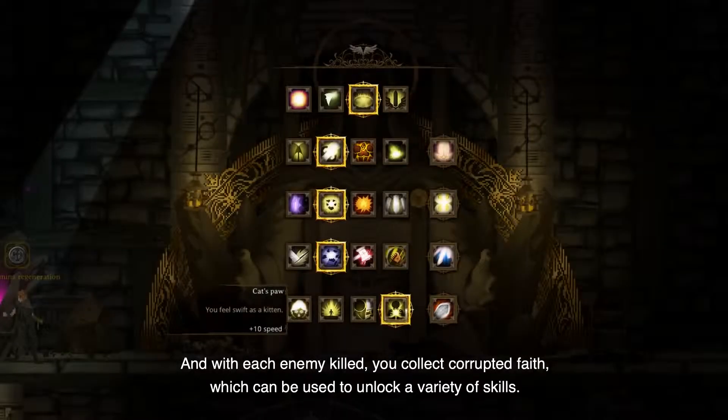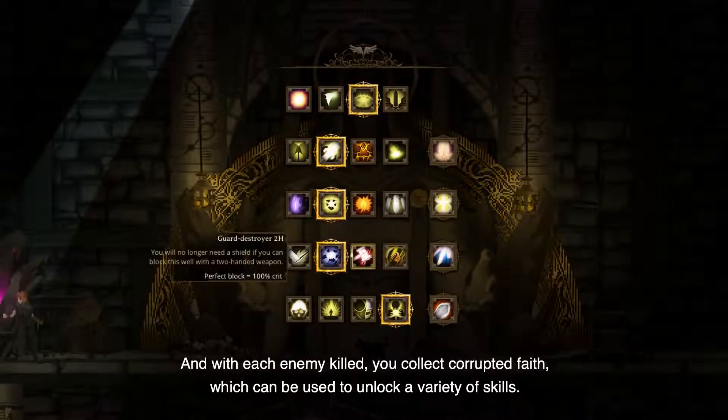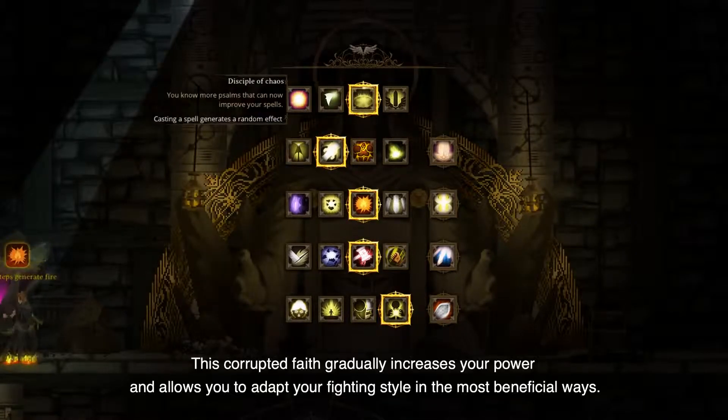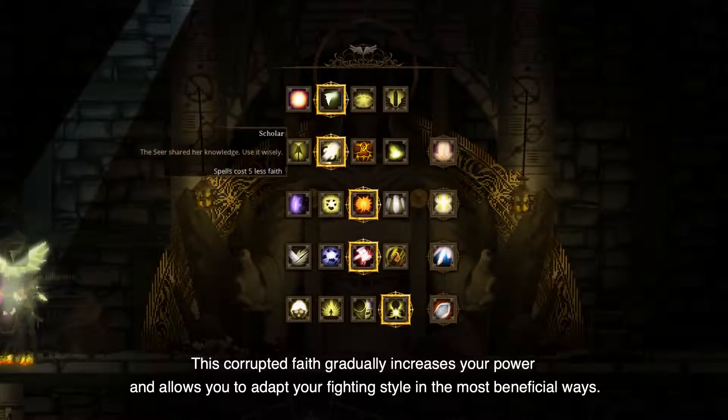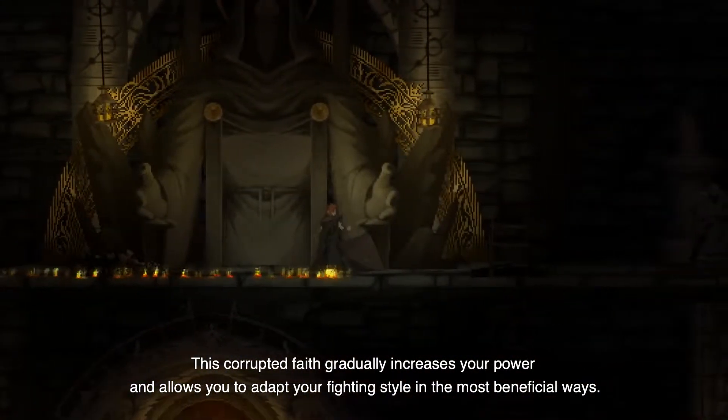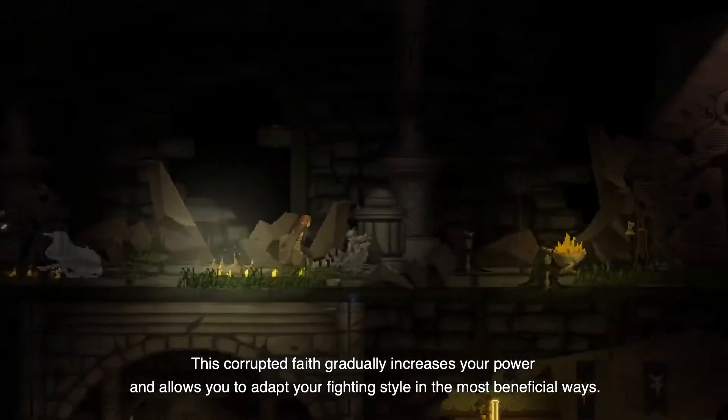And with each enemy killed, you collect Corrupted Faith, which can be used to unlock a variety of skills. This Corrupted Faith gradually increases your power and allows you to adapt your fighting style in the most beneficial ways.